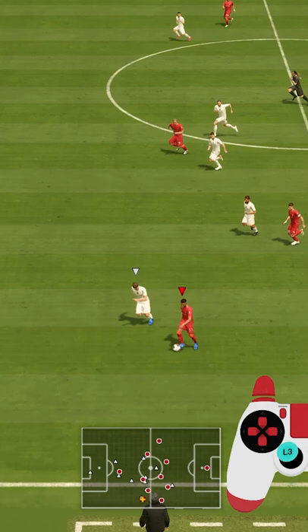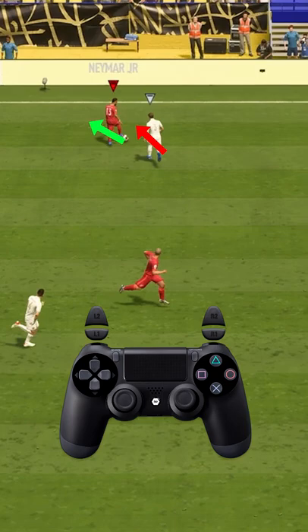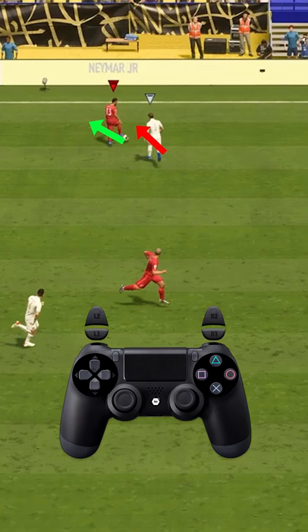Ball Roll Into Scoop Turn is a 5-star skill move combination that allows you to fake one direction and then go into the other. Once you roll the ball into a side, the opponent might believe that you are heading that direction, but an instant scoop turn towards the opposite side could quickly fool him and you can get past him.